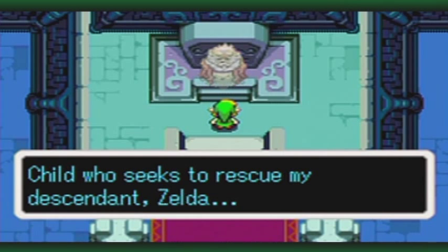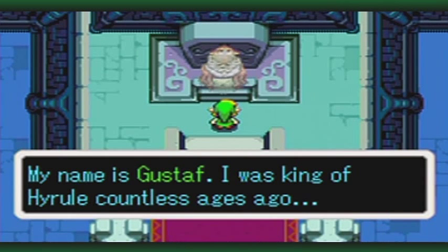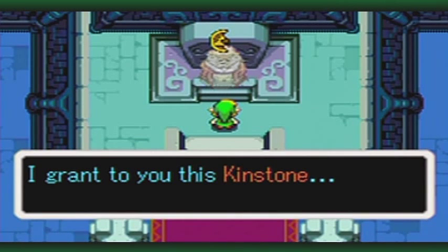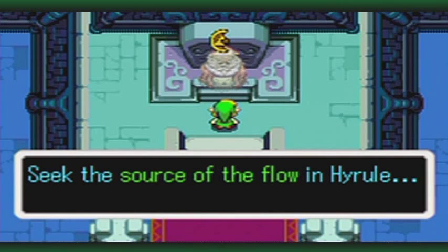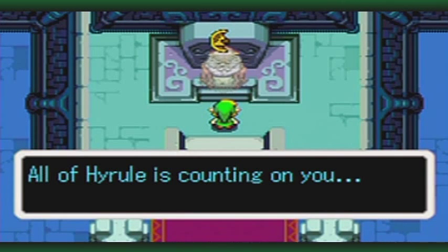'Young one, child who seeks to rescue my descendant Zelda — welcome. My name is Gustav. I was king of Hyrule countless ages ago. I grant you this kinstone. Seek the source of the flow in Hyrule — only then will your path open. Save Zelda. All of Hyrule is counting on you.'